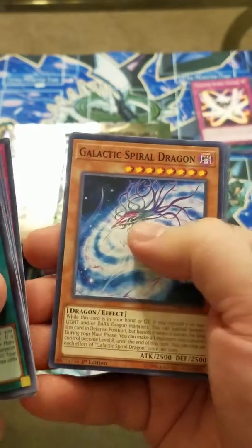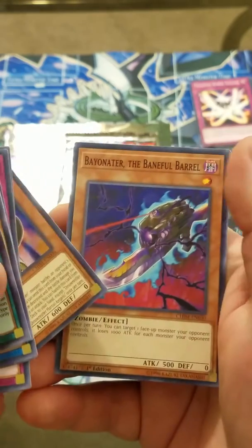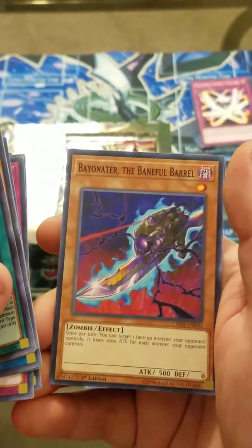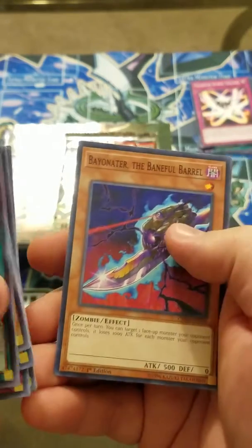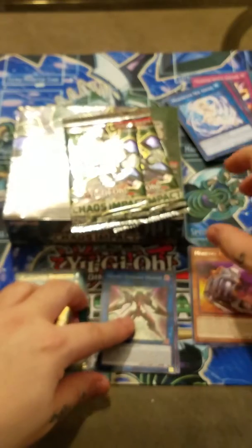Then we have Galactic Spiral Dragon. Dino Wrestler Marshall Ampelo. Bayoneter. The Baneful Barrel. And then World Legacy World Key. So already from our sneak peek here, we got an Ultra Rare, so that's pretty cool. Let's see what else we can get out of this sneak peek. Again, I'm hoping for one of those prismatics.